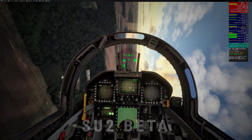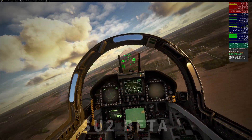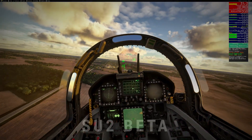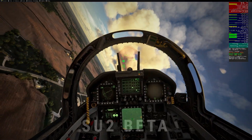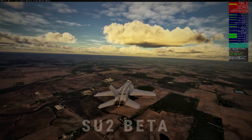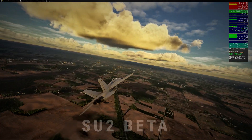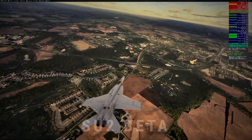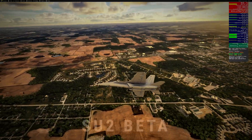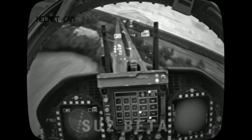The key to my settings was balance: high clouds for that dramatic sky, high terrain for detailed landscapes, ultra shadows to keep things smooth, and off for features you'll never notice at Mach 1. Research and community benchmarks show that cranking every setting to Ultra can tank your FPS, especially in busy areas or with lots of AI traffic. By selectively dialing back less noticeable settings, you can keep visuals stunning without turning your sim into a slideshow. For example, lowering object level of detail, LOD, from 200 to 145 can save up to 10% performance with minimal visual loss.